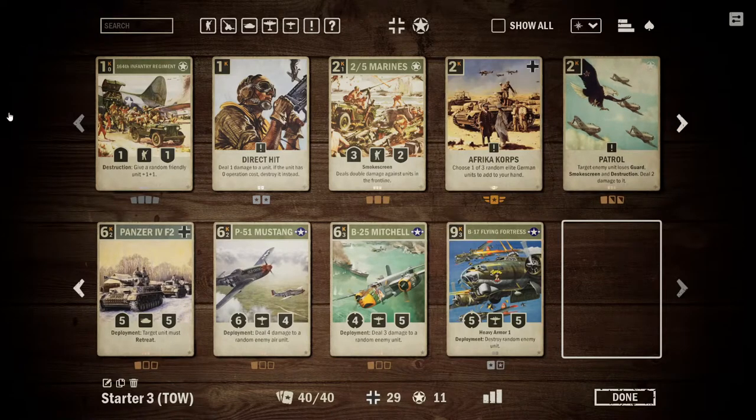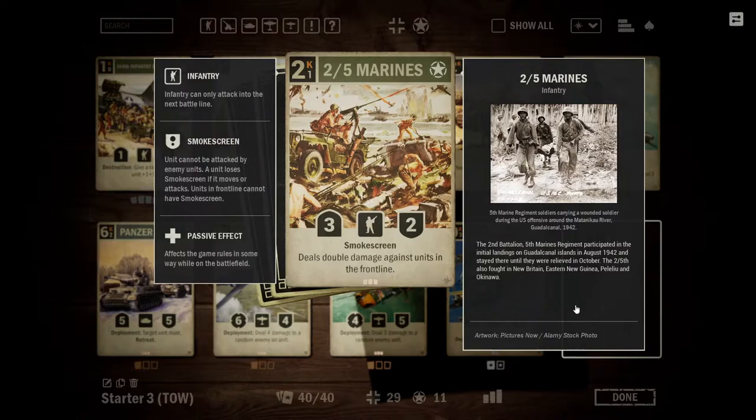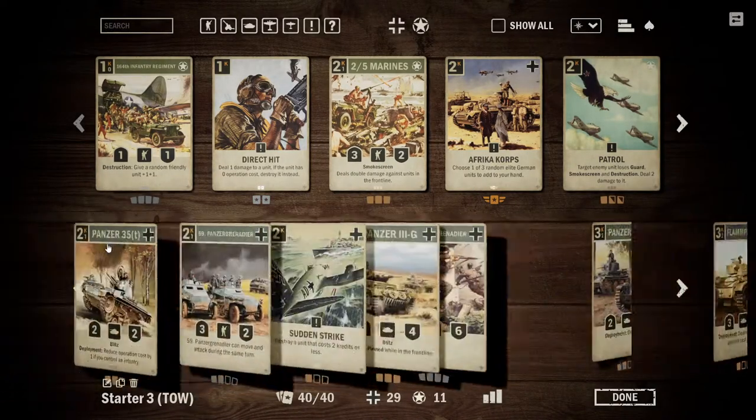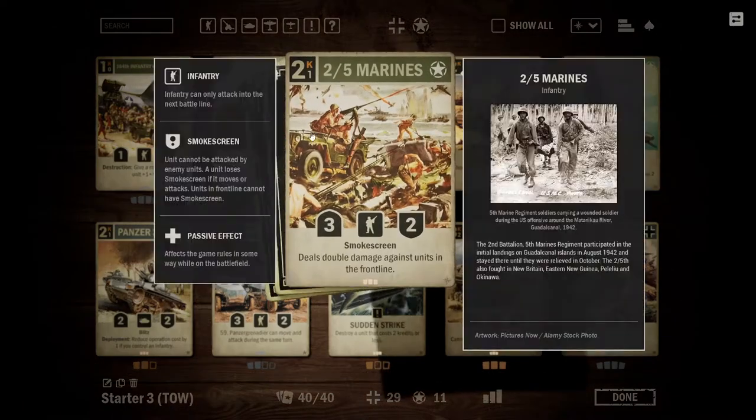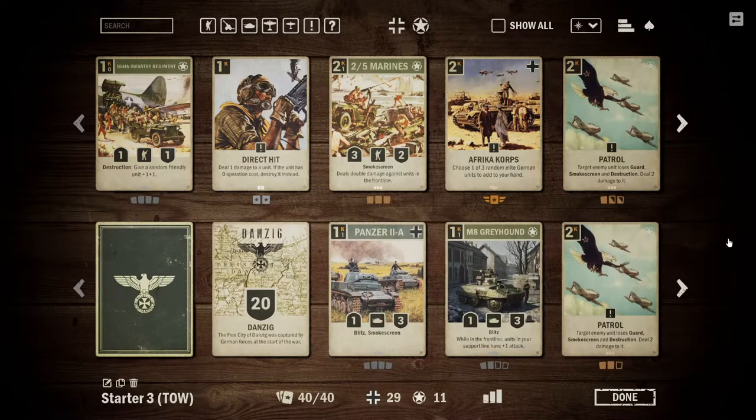There are also some other options you can choose. For example, the 2-5 Marines are a relatively okay 2-drop. If you feel like you could cut a couple of US cards, you could very easily include them. They are decently statted and they deal double damage to units in the front line, which as a new player means these essentially are going to kill the majority of things in the front line. It is a cheap but effective trader into decks.